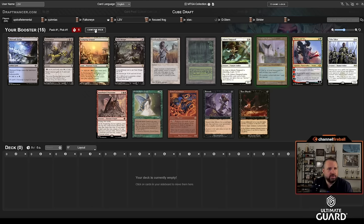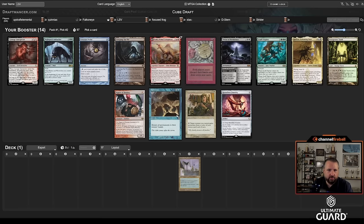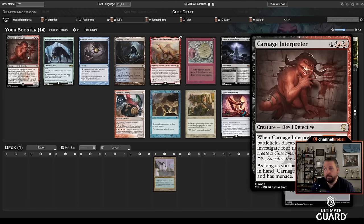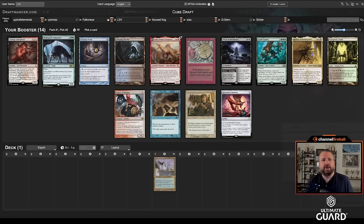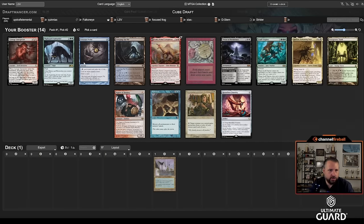There's a Wheel, an Upheaval, and a Retrofitter — we're just taking the Retrofitter. Retrofitter plus Academy is so good. Upheaval has a decent chance of coming back as the cube has gotten faster, and most blue decks can't really play Upheaval. There's also a Carnage Interpreter — that card's pretty messed up and sick with Academy — but Retrofitter is colorless, costs one mana, so I'm going to take Retrofitter.